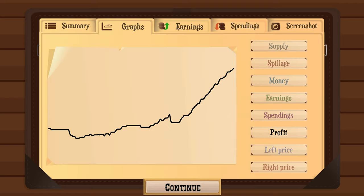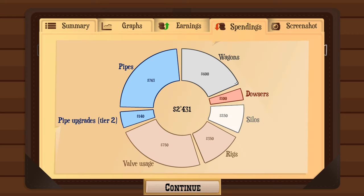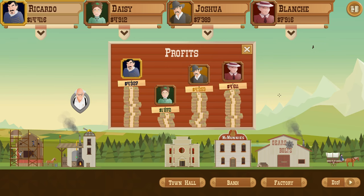We managed to sell all our oil, but we got a fine for spilling oil - didn't know that was a thing, but now we do. We earned $8,033, spent $2,430, and got fined - so overall profit of just under $5,000. Not too bad! We sold 2,340 barrels at an average of 99 cents per barrel. We came third, but third is better than making a loss like last time.